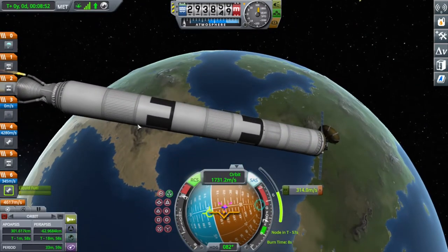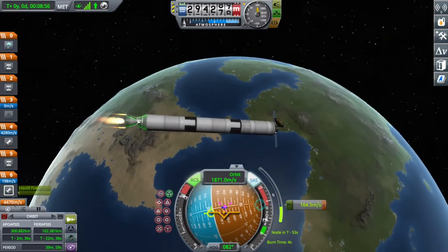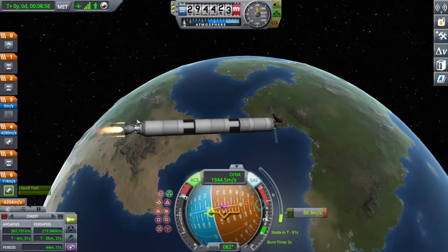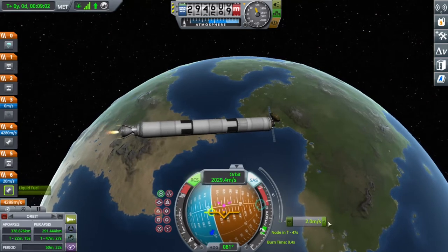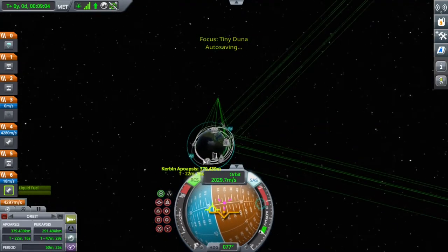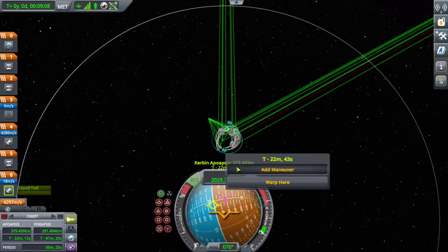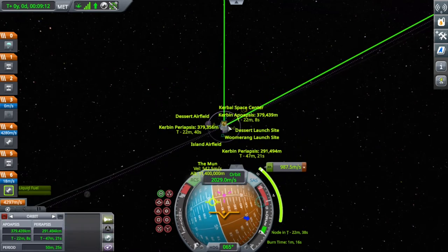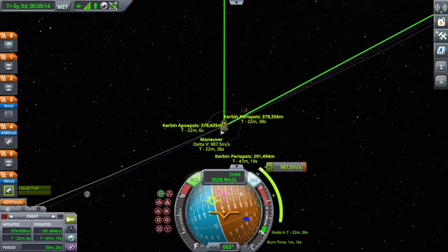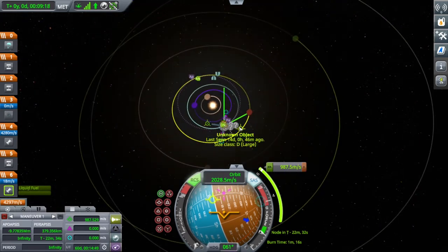Sorry for the abrupt cuts — the program I'm using to edit won't let me do smooth transitions. We're getting into a nice circular orbit around Kerbin, then I'm slowing down and reach orbit. I have 18 meters per second delta-V left on the first stage, which won't make much of a difference.